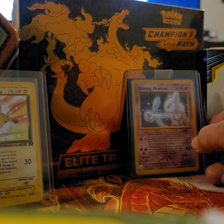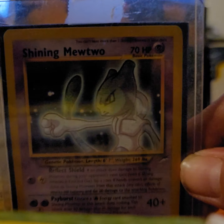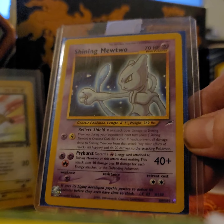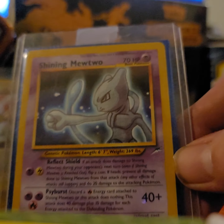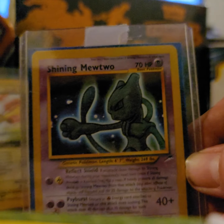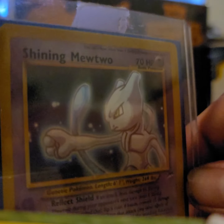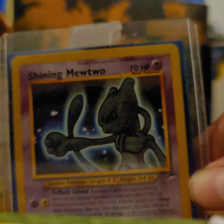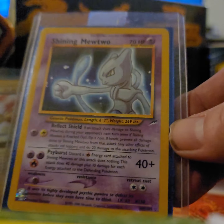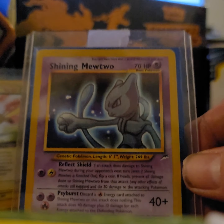And then we got Shiny Mewtwo. This is an epic card. This card does no justice to what it looks like in a PSA 10. It goes from dark — they don't make cards like this anymore. They're all textured and holo now. But I just like to show off a little of my collection every now and then, same way I do with the Charizard and Venusaur blastoise. And I got more.